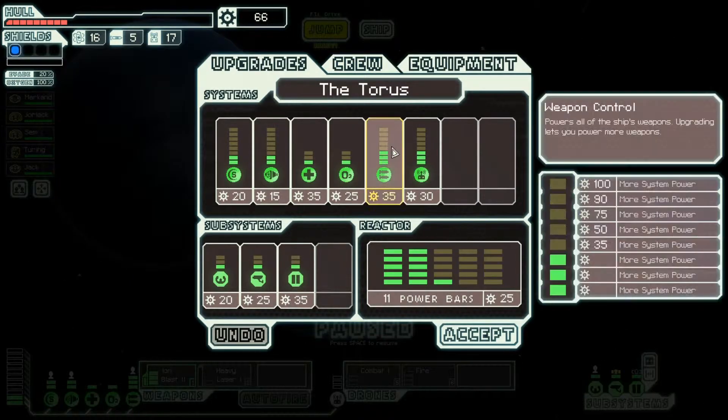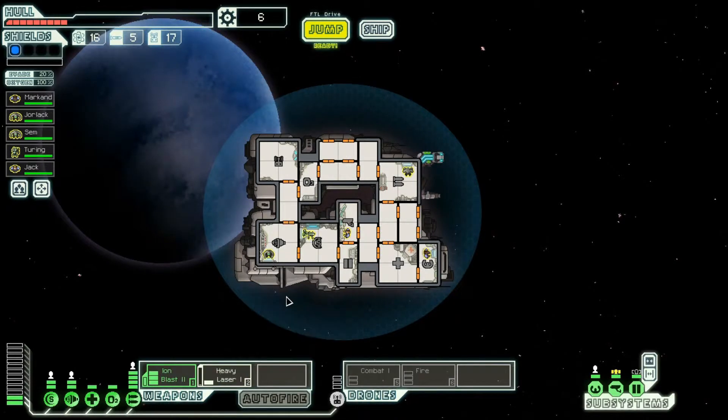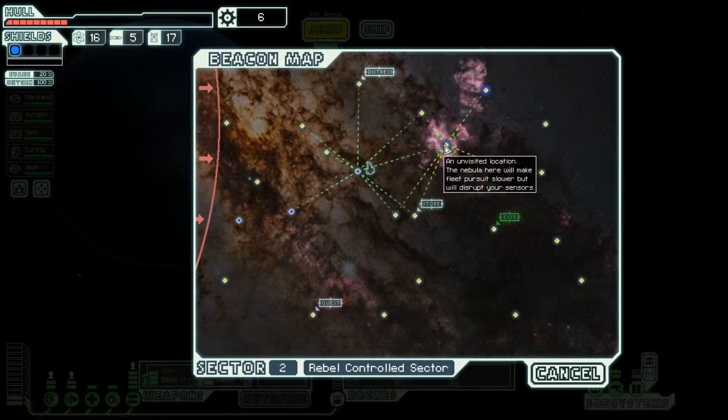I think we need to upgrade the weapons on the ship. Now we can have the heavy laser activated at the same time as the iron blaster. Oh, there's a store.